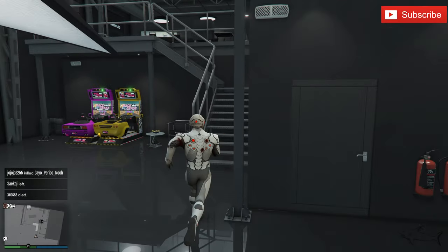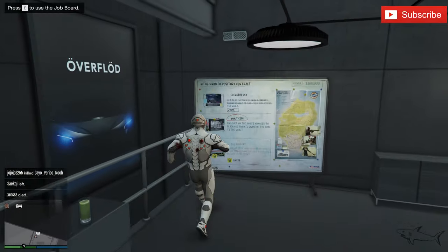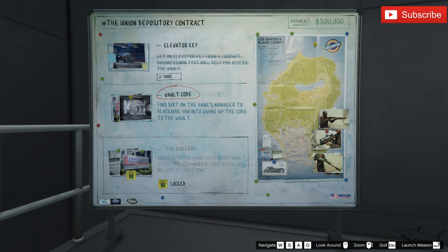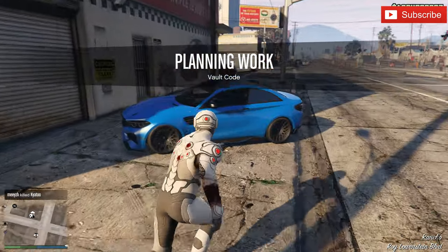Hello everyone, welcome to a new video. I just did the first prep mission for the Union Depository contract, and now it's time to do the vault code. Let's see if this mission is easy to do or not. I'll launch the mission and walk through everything you have to do, so don't skip video parts — this video will be fun, I think.